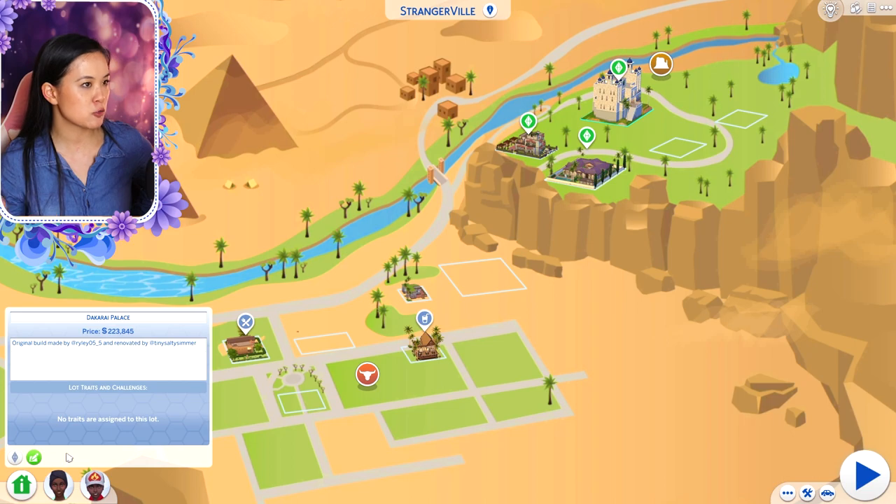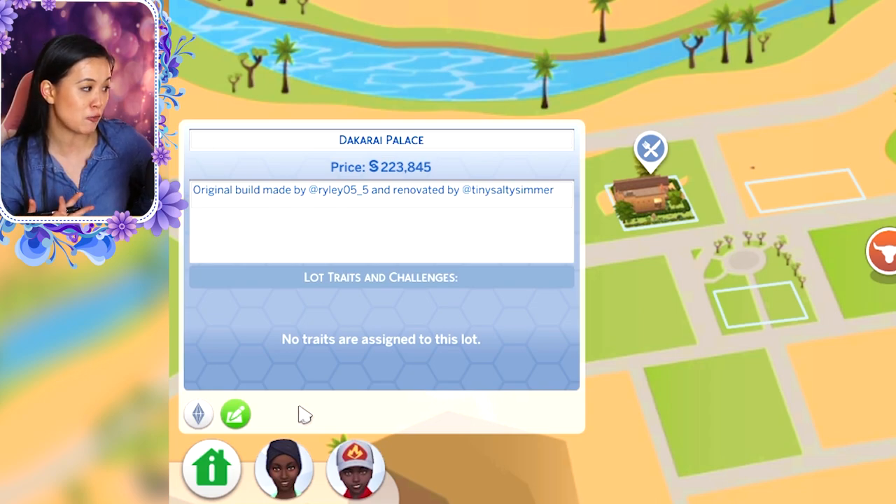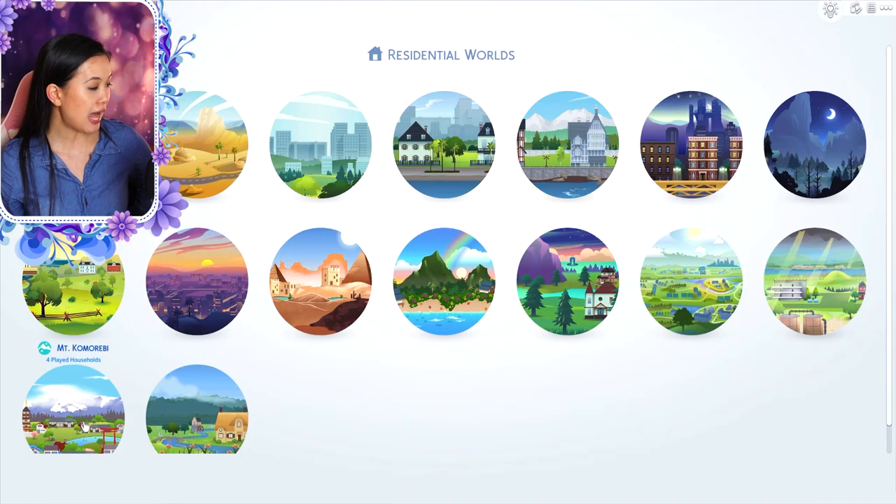The Dakarai palace is actually the one I use in my game — however, I have CC in my game so it is renovated. The original build was made by Riley055 and renovated by Tiny Salty Simmer.